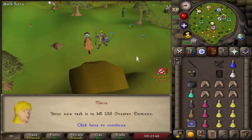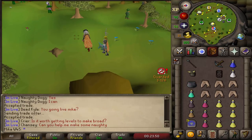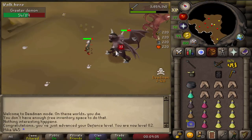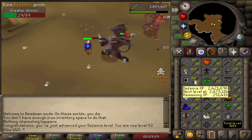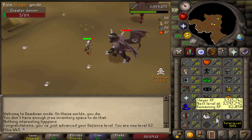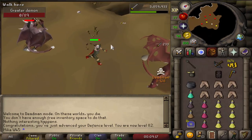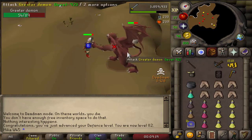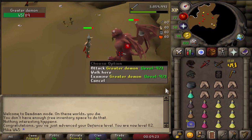New task will be some greater demons — pretty dangerous, but I think we'll be fine. 82 defense, still training shared, so it's pretty good. The next level will be attack, so let's get 87 attack. Also look at the Slayer — almost at 86. We're getting those levels pretty nicely. Absolutely loving Guffins because I can stay and have basically all supplies throughout the entire task, which is really cool.